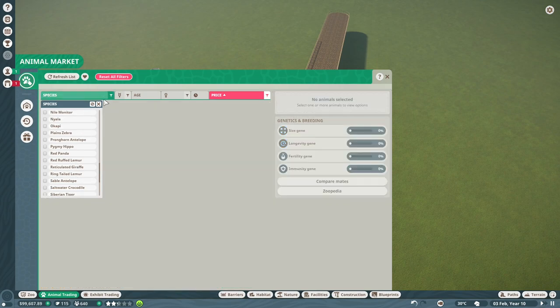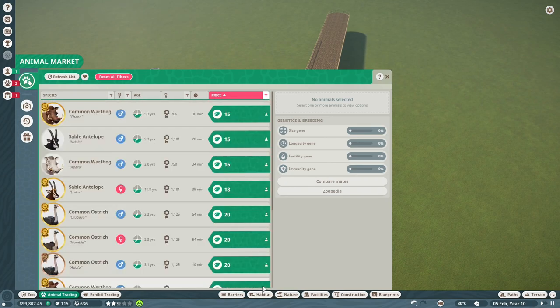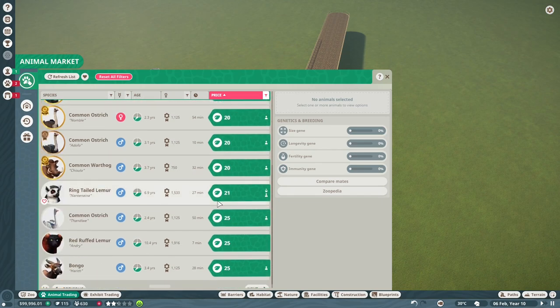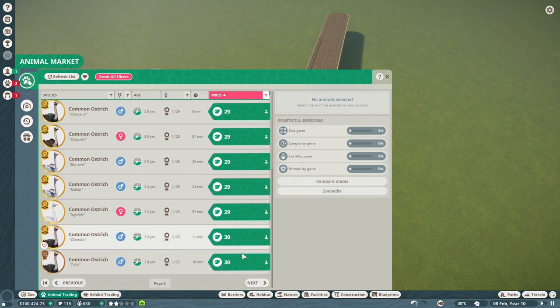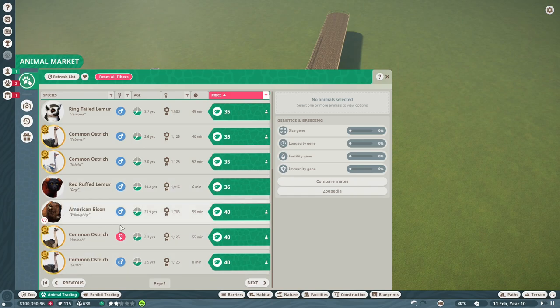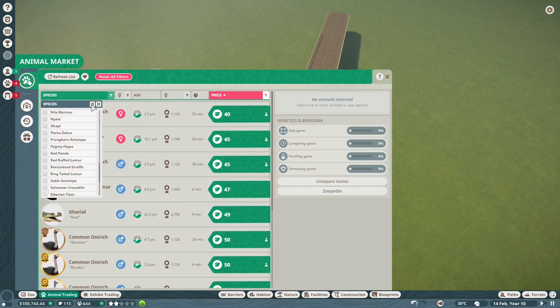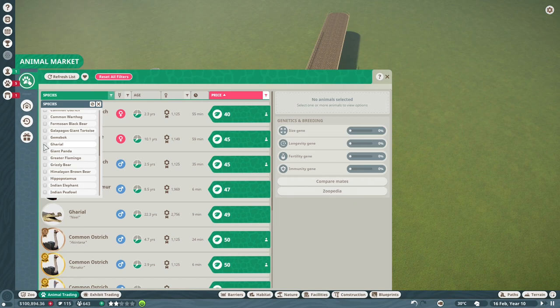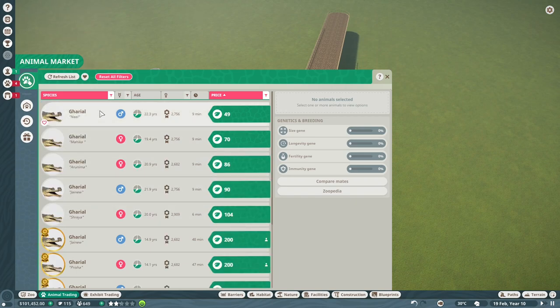Let's cancel that, clear it out and go back through this again. I've no idea how you would build an aquarium - a dolphin? I don't think you can get stuff like that, maybe in a DLC. What are we getting? I'm looking for something impressive - American bison? Oh, these are pretty good - gharials! Let's have a look at them. Gharials - so like little crocodile things. Male and female - yeah, that's pretty good.